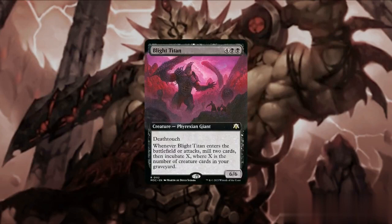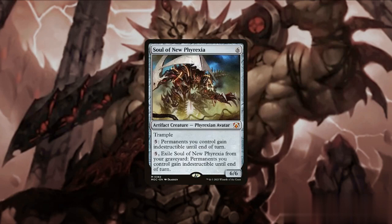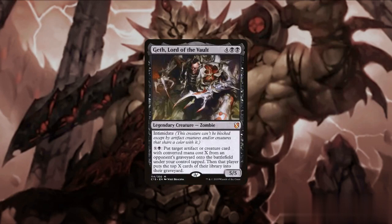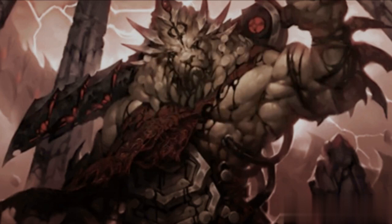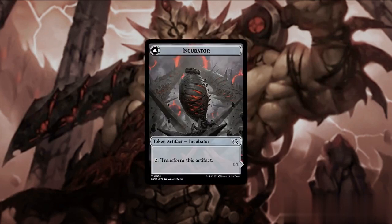Once we've established some early board presence, it's time to bring in our heavy hitters. Blight Titan is a 6/6 giant that helps us incubate more as it enters play or when it attacks. Soul of New Phyrexia can protect our army whether it's in play or in the graveyard. Geth, Lord of the Vault can steal a creature or artifact from an opponent's graveyard. Kirt, Son of Yawgmoth, a powerful commander on its own, can also be added to our 99 as it helps with casting of spells, while his lifelink ability paired with his ability to grow can provide us with some life gain.